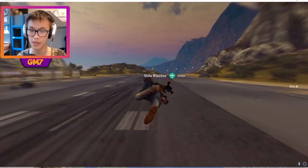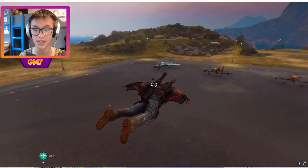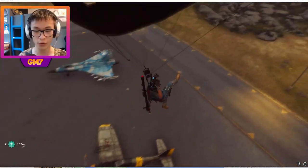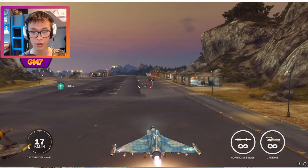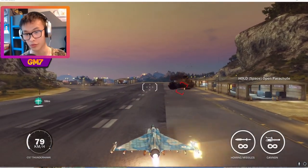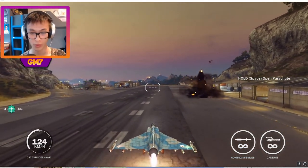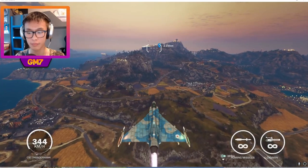So today we're gonna re-liberate Cima Leon — I don't know how you pronounce it, I suck at the pronunciations here. Without further ado, let's start. Today we're gonna try using the C7 Thunderhawk homing missiles, and we have a cannon as well. So let's get off and get rolling.